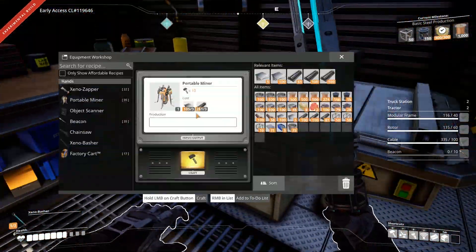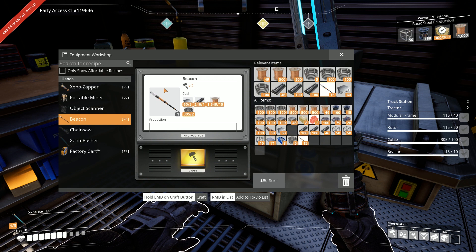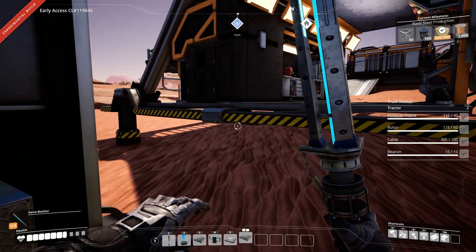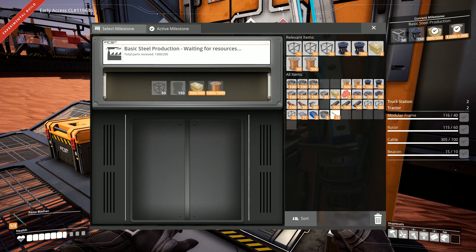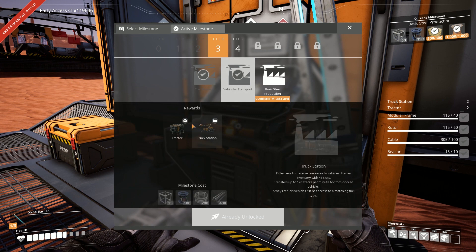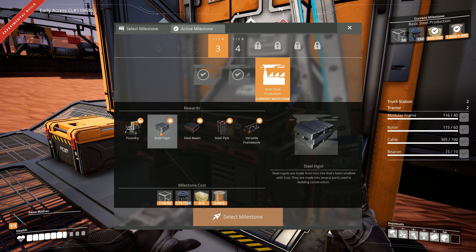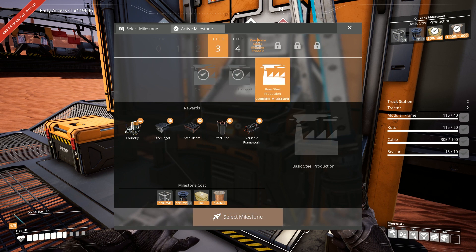Let's make sure we have enough materials to make our beacons. I actually only made a few too many, but that's okay — we'll probably use them eventually. I'll go ahead and drop off a few things in our milestone. By the way, I got the tractor and truck station because I finished the milestone from last episode. The next milestone we're going to do is steel production — since we've found our coal, there's also an iron spot over by our coal node, so we can use that area to start making steel.